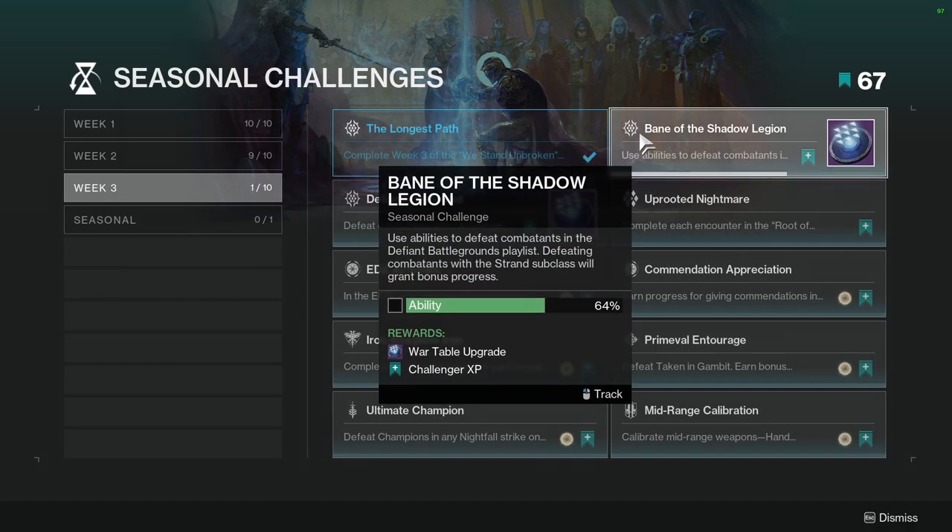Bane of Shadow Legion: use abilities to defeat combatants in defiant battlegrounds playlist. Defeating combatants with Strand subclass will grant bonus progress. I'm using Void and I almost completed it already without the bonus subclass. So if you use Strand you guys will most likely just complete this very quickly.